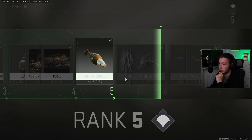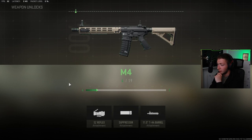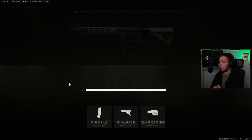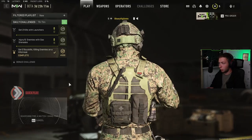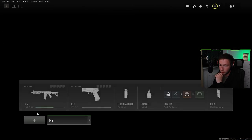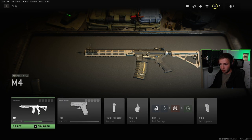Alright, what did I get here? Motor strike. We unlocked stuff in the weapon — so let's take a look at this. We got the reflex scope, the suppressor, the barrel, and the 45-round mag. We unlocked a lot here. We got the weapon up to level 7. So if I quickly exit this, go to Weapons, Loadout, and then go to the Gunsmith...